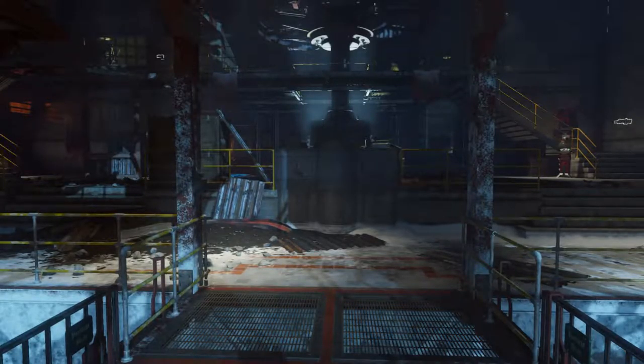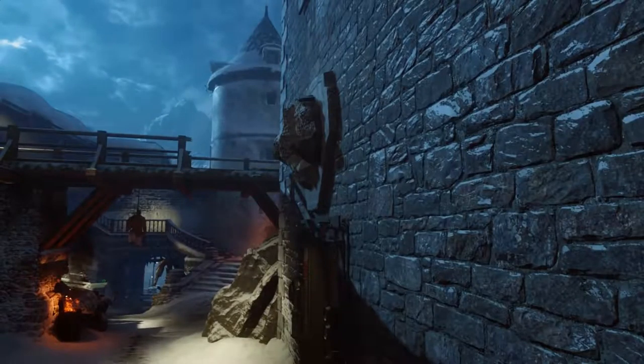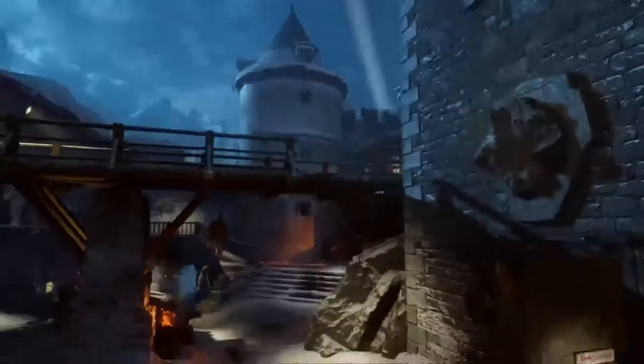Follow along through here and work your way up through spawn, all the way up to this dragon statue. This dragon statue is already done, but there would normally be a stone dragon right here. You'll get one kill, it'll all erupt, and then you'll have to get more and more kills. Let's move on to the second statue location.